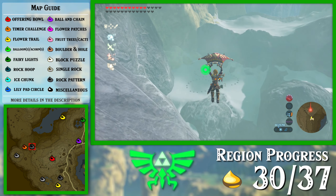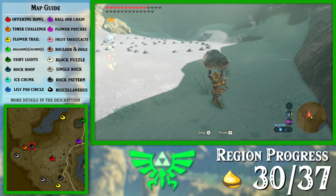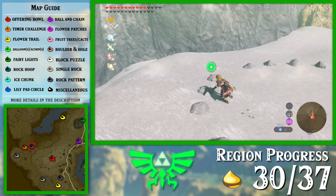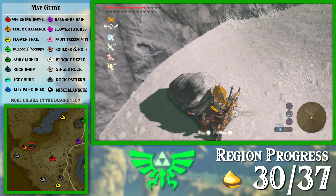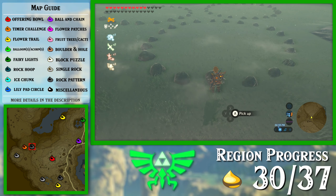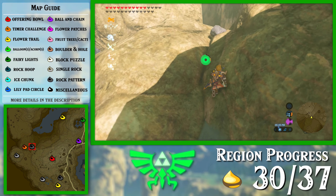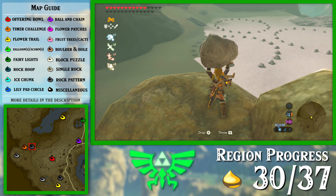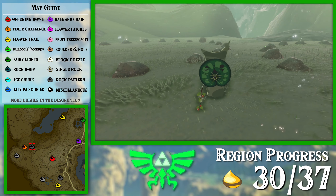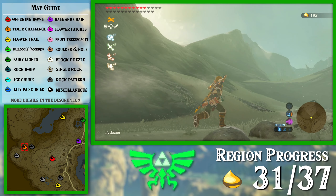Right there. Definitely use the snow boots if you have them here because otherwise you're slowed down by the rock and also slowed down because snow is apparently just that hard to walk through. Alright, now this one is the one that's going to seem like I'm going way out of the way because it's a timer challenge that starts actually in the Hebra region and ends in Tabantha. So I'm going to be going pretty far into Hebra here.